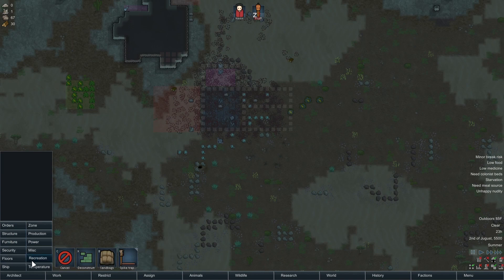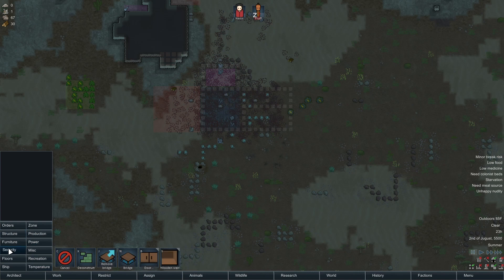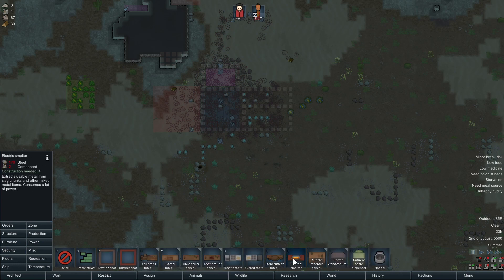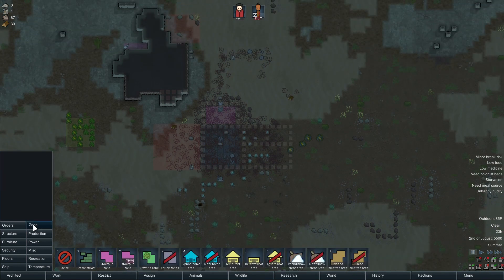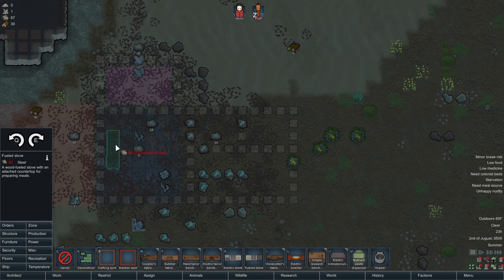We need to rebuild. Where's my cook range? Production — there it is. Smelter? Fueled stove, electric stove. I'm pretty sure I had a fueled stove before. That's a lot of steel though. I could just use a campfire for now, but doesn't it have to be indoors? They'll just have to eat raw food — I don't think we can do that. Fueled stove is what it's going to have to be.